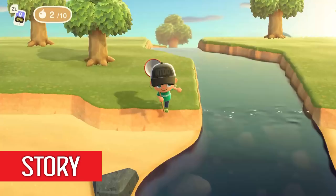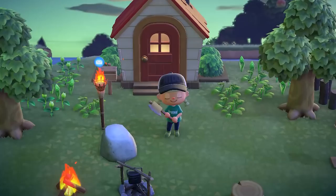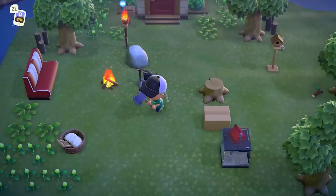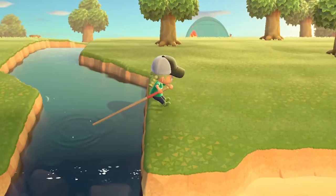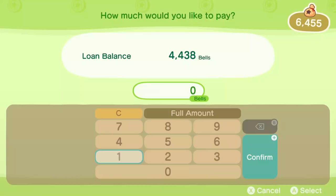The story this time around in Animal Crossing is that you sign up for an island getaway package with Tom Nook, Timmy and Tommy. You and two other random villagers travel to a deserted island where you are now experiencing the full island getaway package. Immediately you have to start paying your mortgage for the tent and for the travel. After you've paid that mortgage, you get to upgrade your tent to a house, and then you get a new mortgage. One of the main objectives is to pay your mortgage.